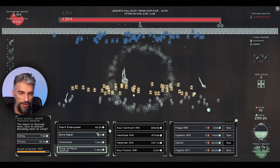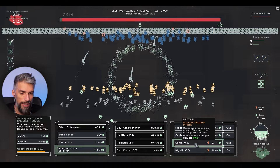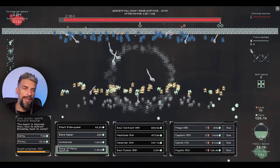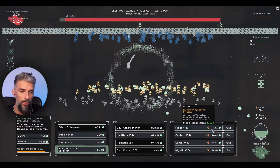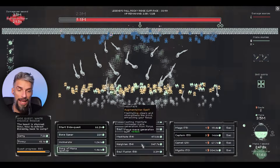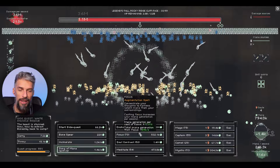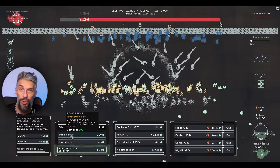Someone is casting bone spear too! I'm surprised - I never thought there would be an auto-cast from minions. It's the mystics - they passively cast bone spear! So we don't have to do anything, they will take care of all that. I think this build will be good, I have a good feeling. Let's build up souls and mana, then go all in with incinerate and manual bone spear casts too.